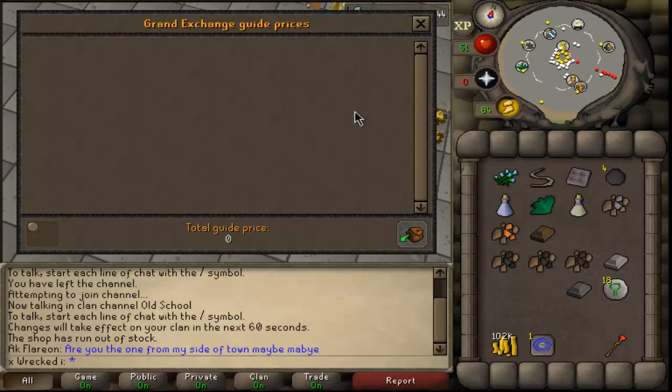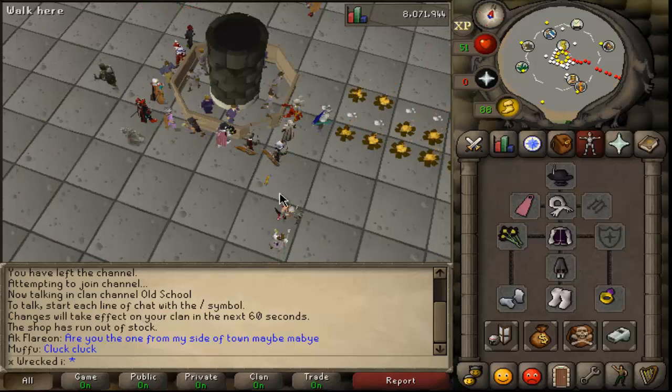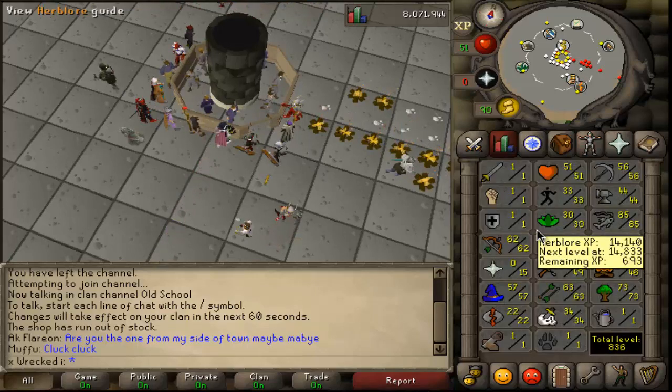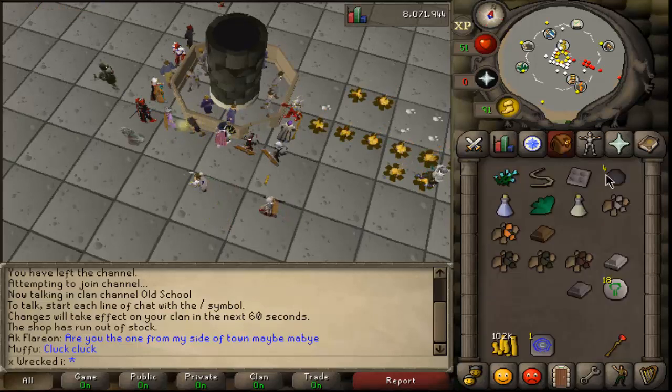A lot of people go for dicing, flipping, or the Grand Exchange stock market style, which you can do. You can also go to bosses like steel dragons — it's not bad money there. I just haven't been there with this account yet. I want to rack up money to buy better gear and train up my range and mage, but that's beside the point.